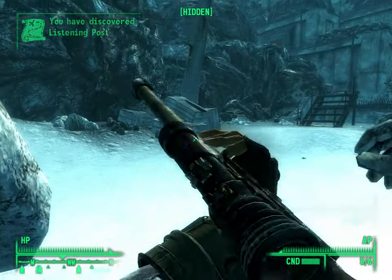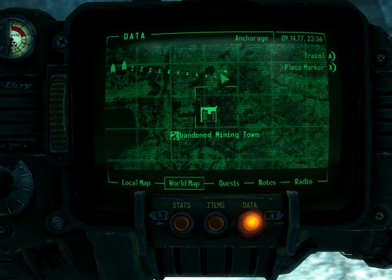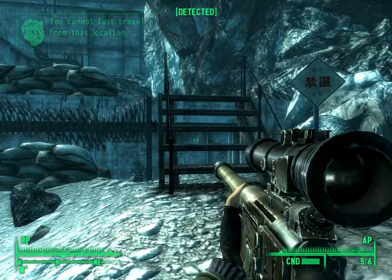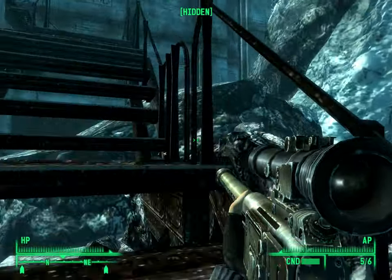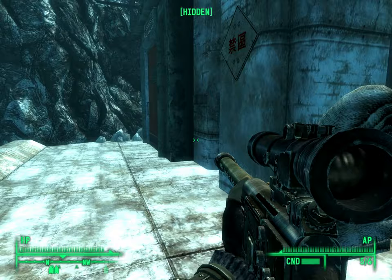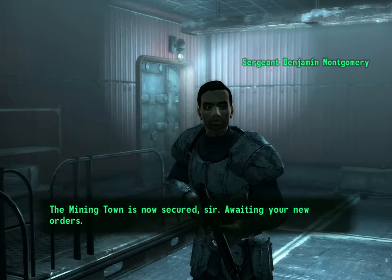I'm getting low on ammo again, though. Can I do a fast travel back? No, I can't fast travel from here. Well, then why am I getting map objectives? I really don't want to enter this place without having a decent amount of ammo, but it can't be helped. Let's switch to the Gauss Rifle, which is a little bit better at close combat, provided that I don't miss too much.